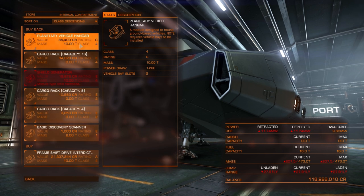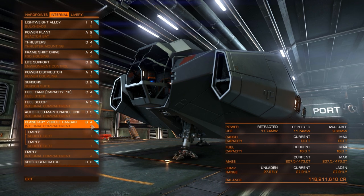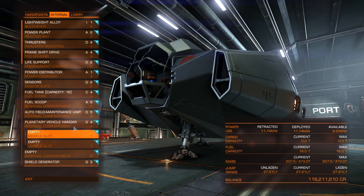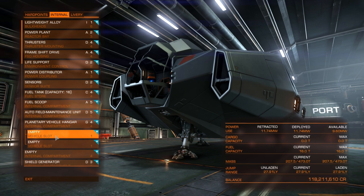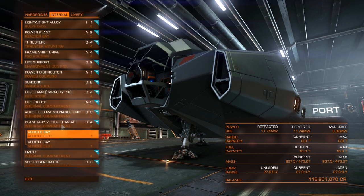Those empty slots are for Planetary Vehicle Hangars. There are two types: rating G and rating H. Rating H is heavier but uses less power; rating G is lighter but uses more power — the G rating is what we want. Since we can just turn them off when not in use, the extra power draw doesn't matter. We've gone for a class-4 hangar. Note that planetary vehicle hangars only come in even classes: 2, 4, 6, and 8.